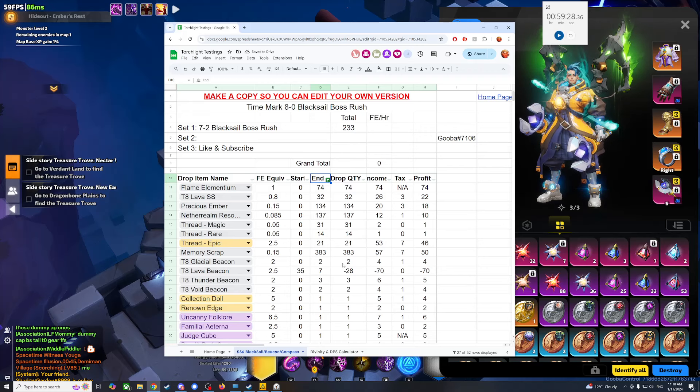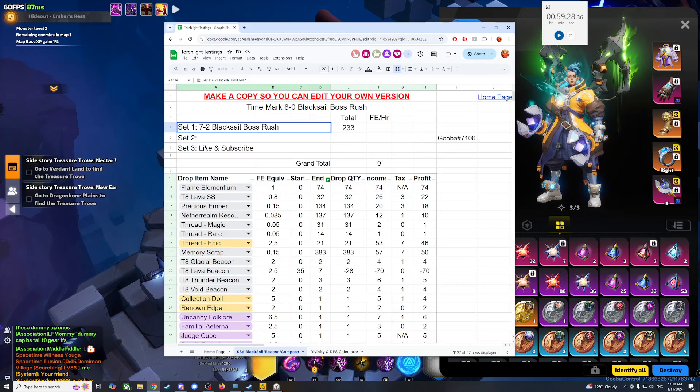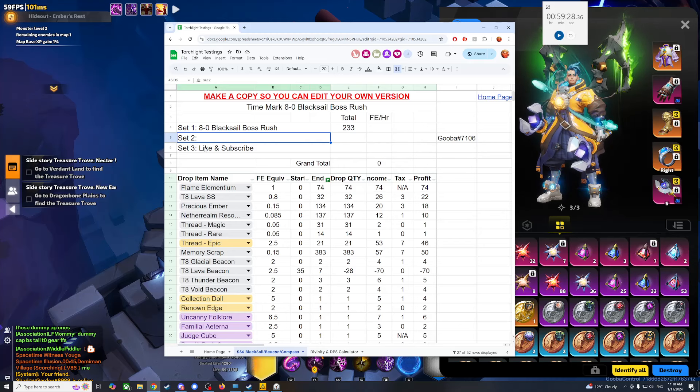7-2 is a lot less stressful, a lot easier — you've got no chance of dying basically, so you get all the XP in the world. Only 233 flame elementium an hour. I guess if you did this for 5 hours, that's 1,000 FE, which isn't too bad.